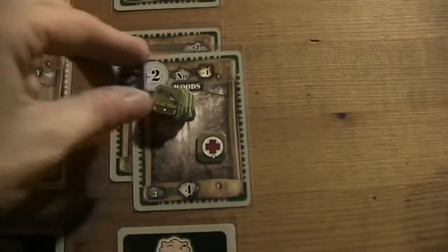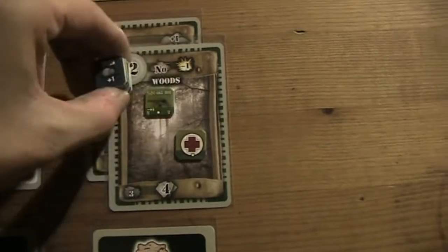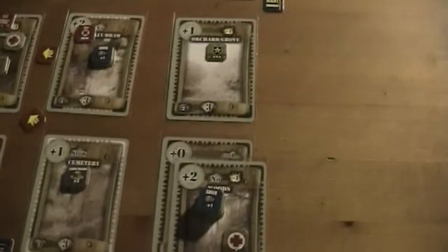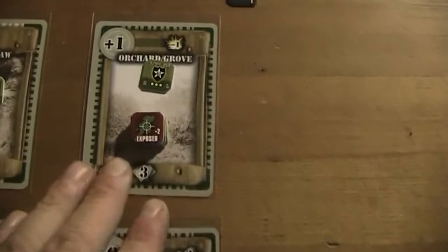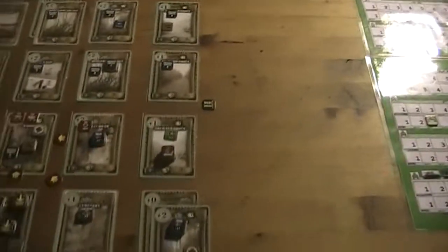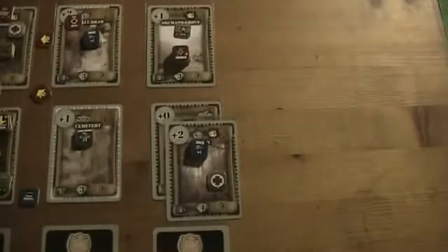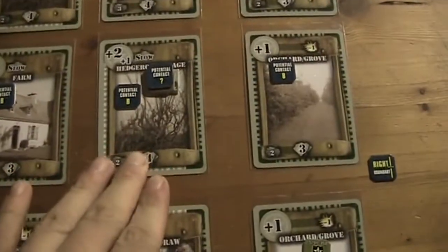We can do something here. I think first the whole platoon will move here to that orchard grove. They're exposed now — this guy was there before so he's not exposed. That cost us two points. Now we can try to spot the sniper.